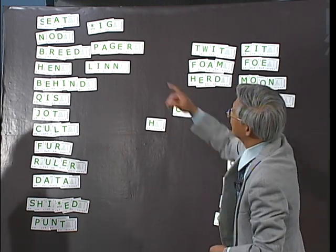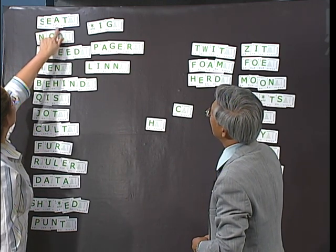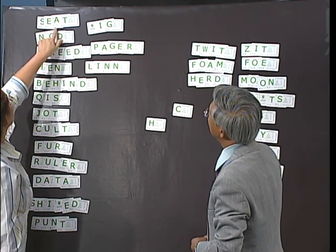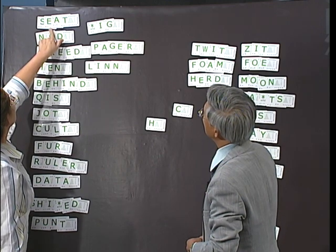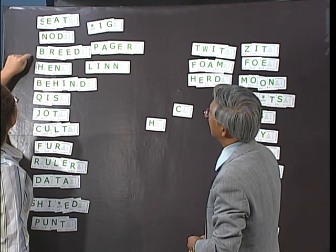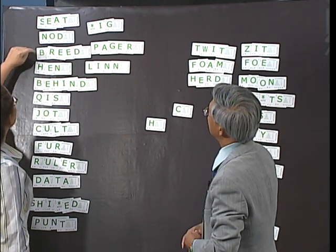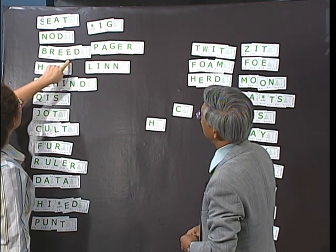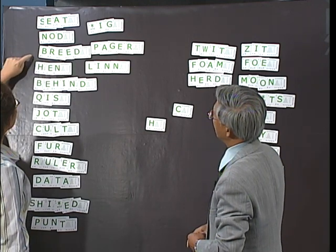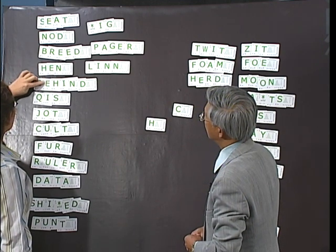Okay, let's see what's your side. Seat is 2, 3, 4, 5. 5. Plus 2 is 7. Okay, 7 plus 5. No, that's 7 for that. The next word is 5.